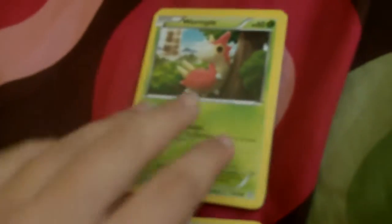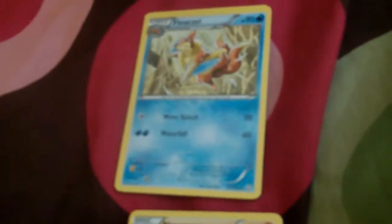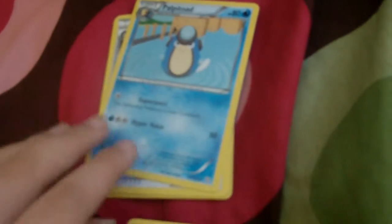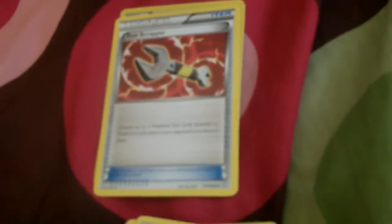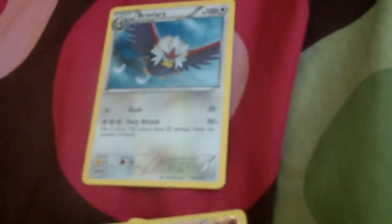Got a Rufflet, a Wurmple, Drifblim, the bad Dino, Nosepass, Vanillish, Lampent, a Tool Scrapper, a Reverse Nosepass, and a Rare Bavari.